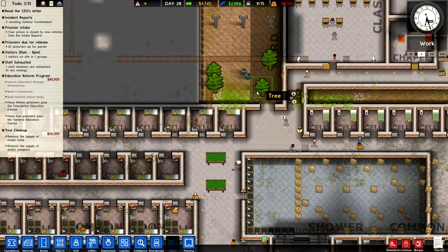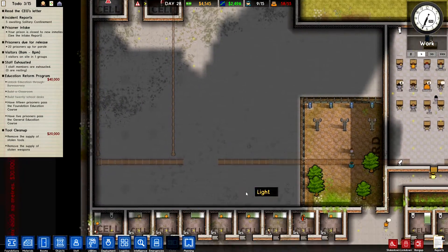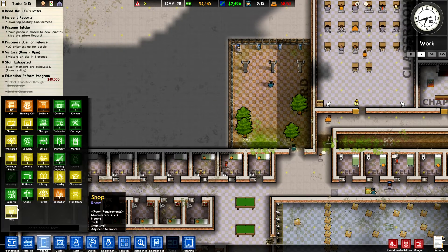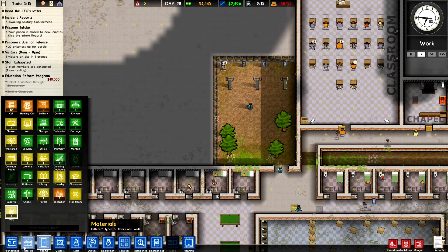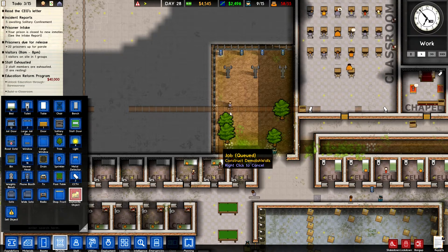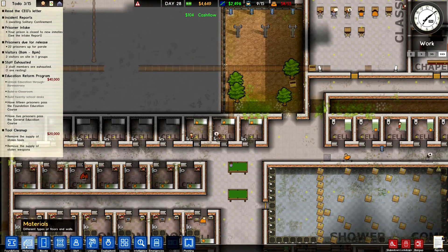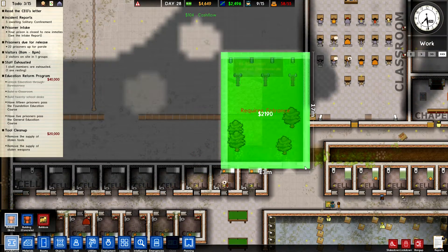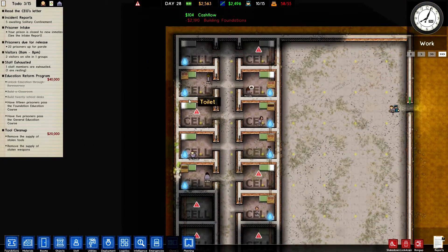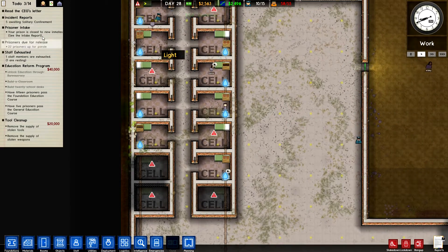They've got a bigger shower room so that should please some of them. These guys are going to have a bit of a walk to get to the food area — they don't even have a door to get through here. I might remove the yard — let's unallocate that as a yard, demolish the walls, dismantle all the objects in there. They'll have to go without a yard for now, sorry guys. We need to lay down foundations as well — if you don't lay down foundations it's not a buildable area. These guys' toilets aren't working. We're still overstocked with prisoners but luckily we stopped the intake.